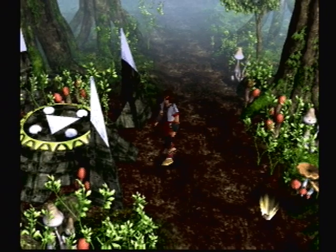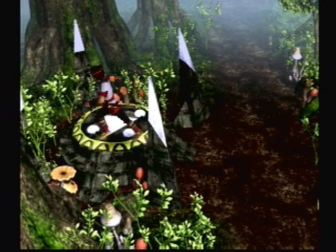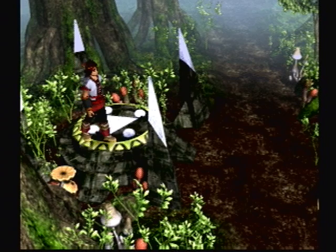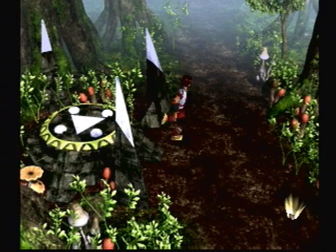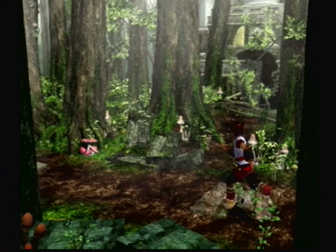Here we have another save point. And over here — down here — this is called a warp point, but you can't use it unless you have a certain item. Each forest, except the last one, has a warp point and an item used for it.